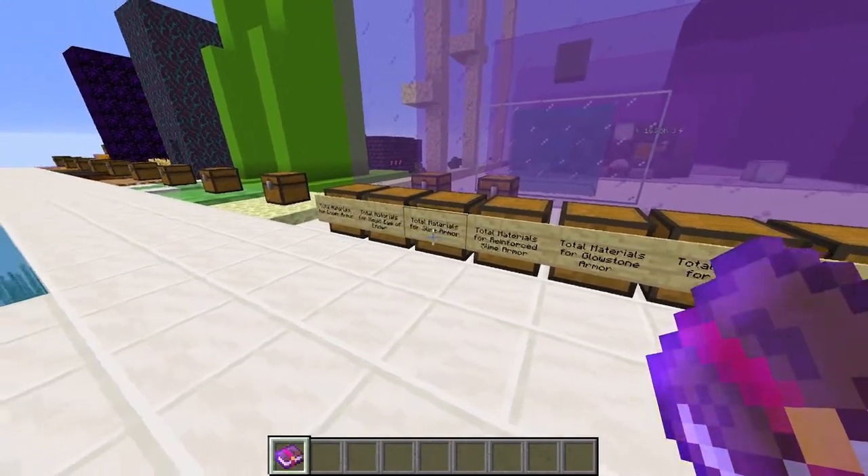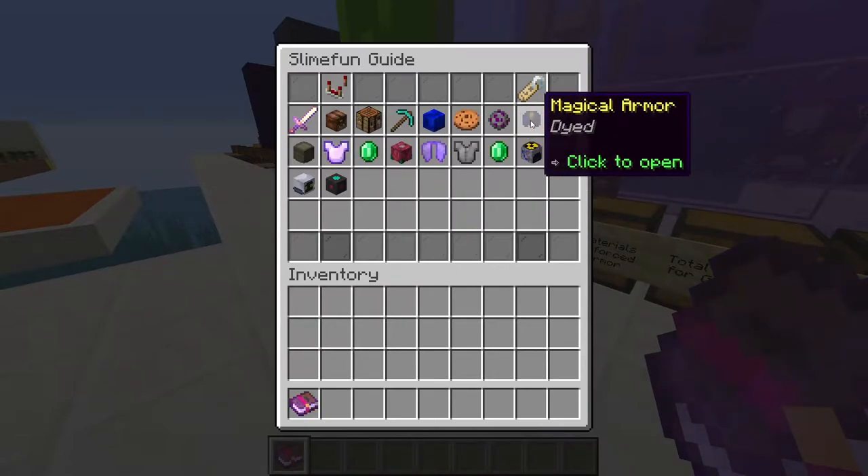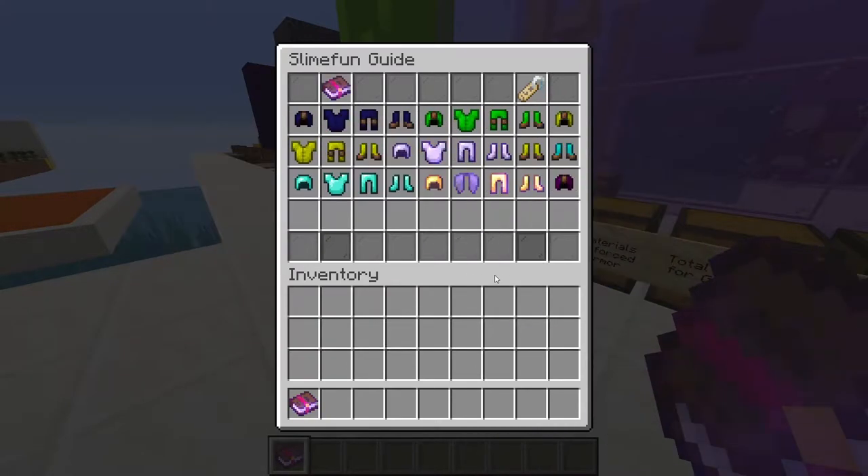SlimeFun adds a variety of new armor types into two categories in our SlimeFun guide: Armor and Magical Armor. Today we're going to be focusing on magical armor. Each of these sets provide unique bonuses and abilities, each with their own best use scenario. They're all made in the armored forge shown in the video here.